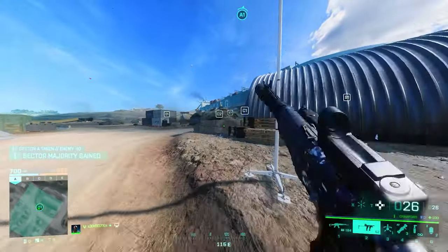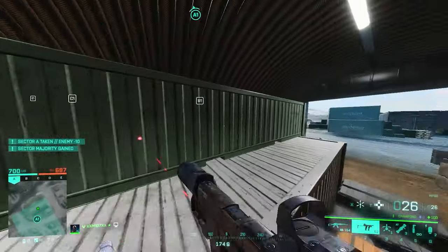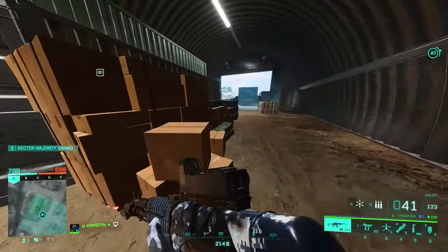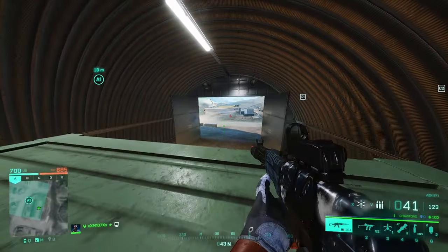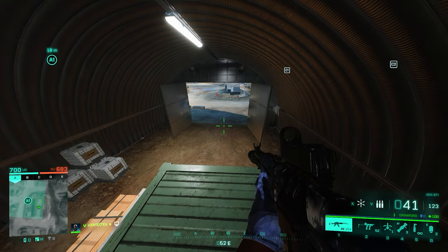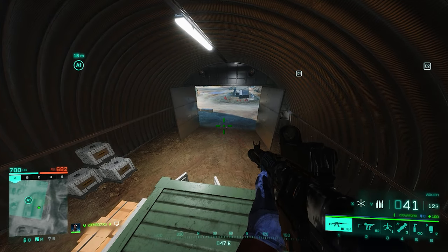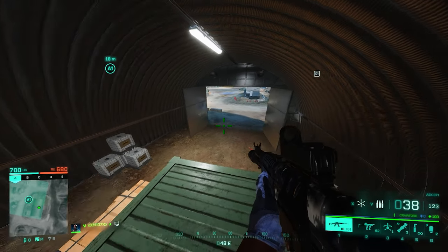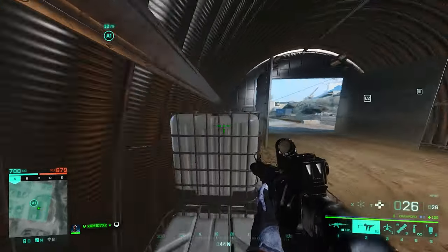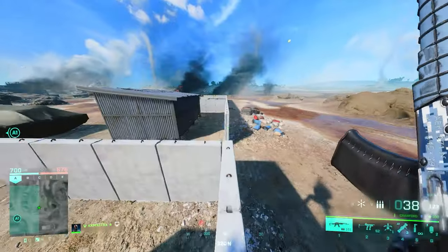Starting off with this small silo here — you don't really see a lot of people play here. Look how fast I can get up here; it takes no time. You don't even need to go prone. When someone enters here and they see you, it takes a couple of seconds for them to realize what's happening because they've never seen anyone up here, and you can shoot them down before they even realize what's going on. This is also a cool unpredictable spot.